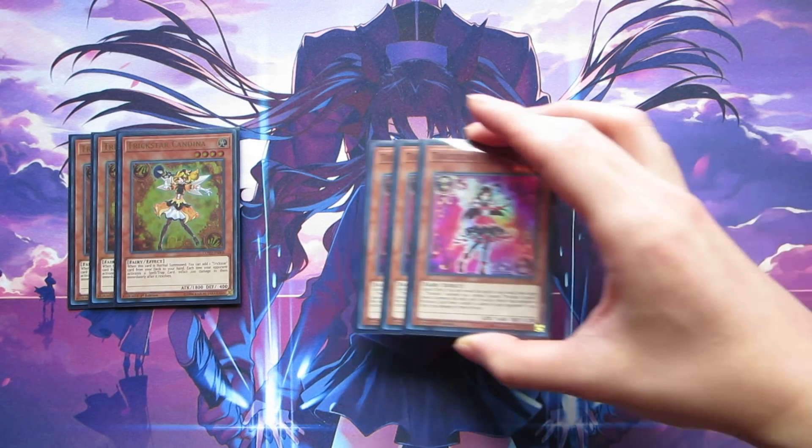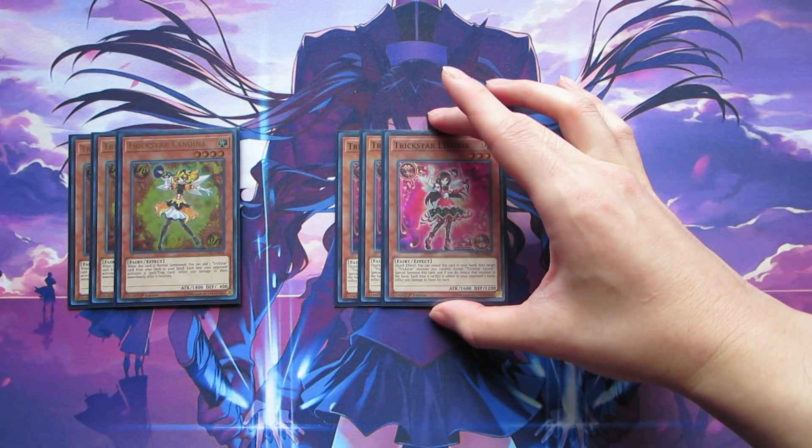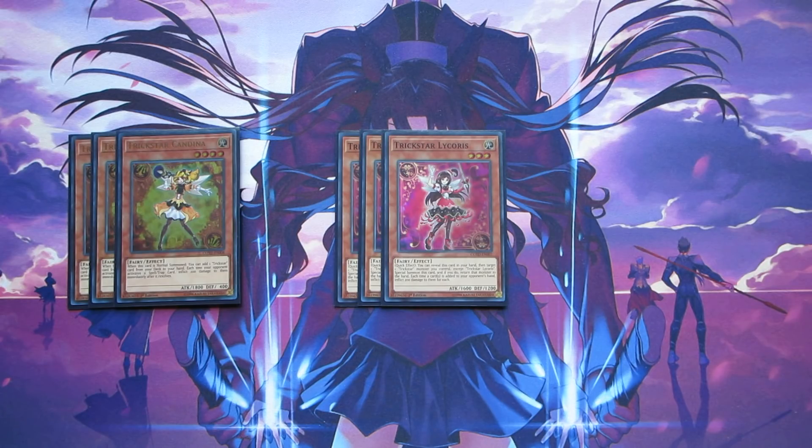The next card we play is three copies of Trickstar Lycoris. Lycoris is what made the deck infamous for all the burn damage, because every time your opponent adds a card to their hand, doesn't matter from where, they're going to take 200 burn damage. That piles up a lot with the field spell damage, so every time they add something to their hand they take 400 damage, and that can really add up over time.